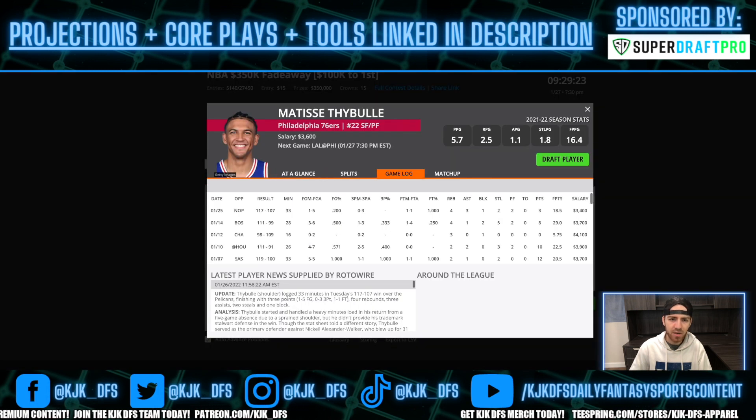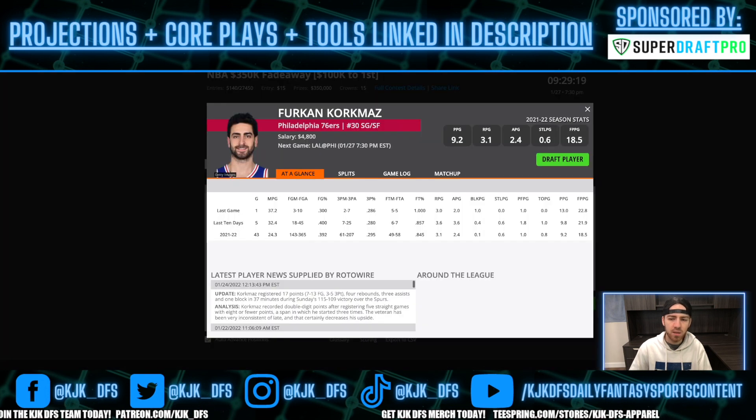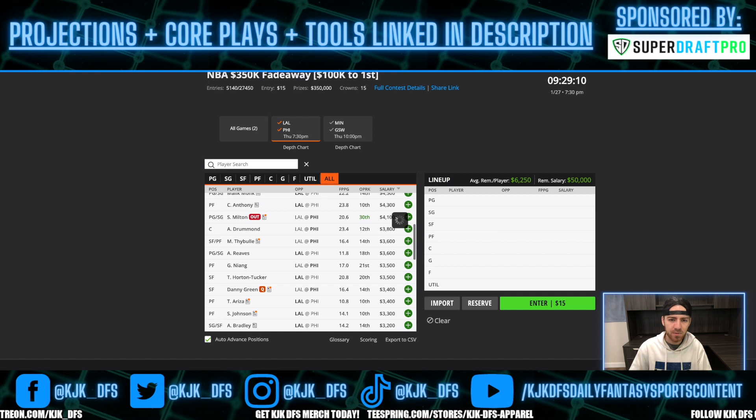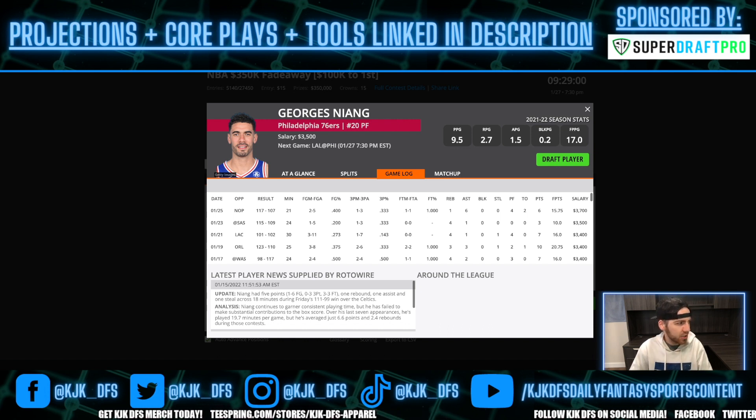Rounding things out, it's Furkan Korkmaz, Matisse Thybulle, and Georges Niang as far as other guys you're looking to get exposure to. Matisse Thybulle at $3,600 — a very cheap price tag. Furkan Korkmaz at $4,800 — continuing to see a lot of minutes, a really good shooter who can put up some big points in a hurry. Georges Niang could be an interesting tournament option if there is no Danny Green. If Danny Green comes back, he's still interesting but not quite as appealing.